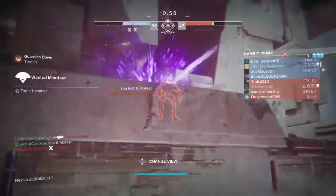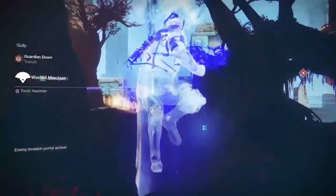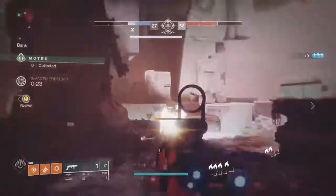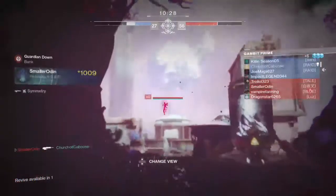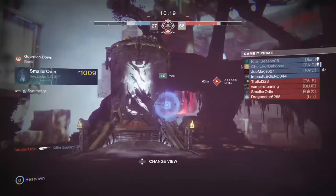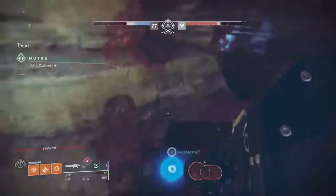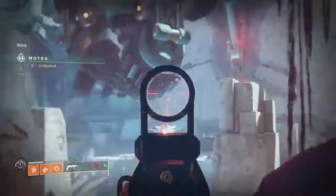The main obstructions are blockers and invaders. Blockers close down your bank — if two blockers are on your side, your bank is shut down and you can't bank motes until those blockers are killed. In Gambit Prime, two blockers actively drain your bank's motes. If you had twenty motes in the bank and two blockers keep coming in faster than you can kill them, your bank could drain all the way to zero.